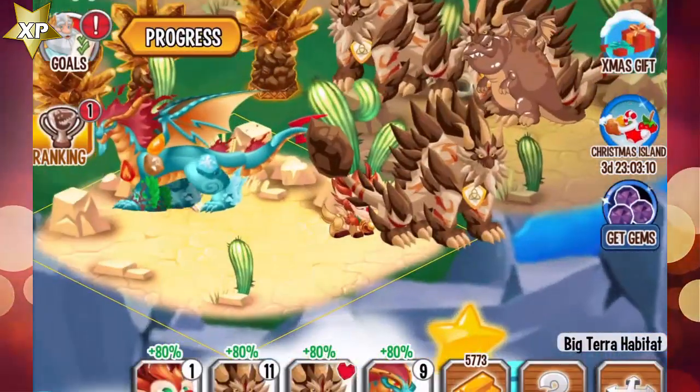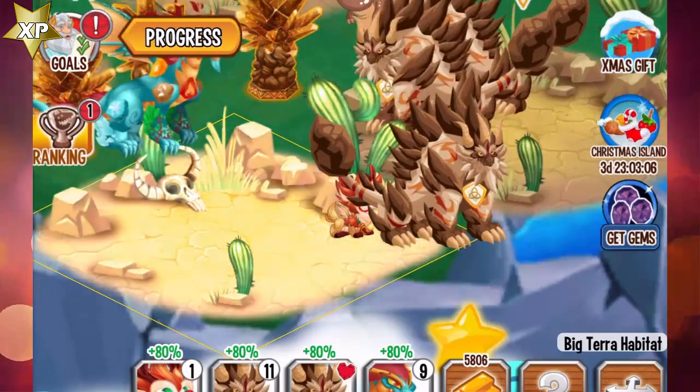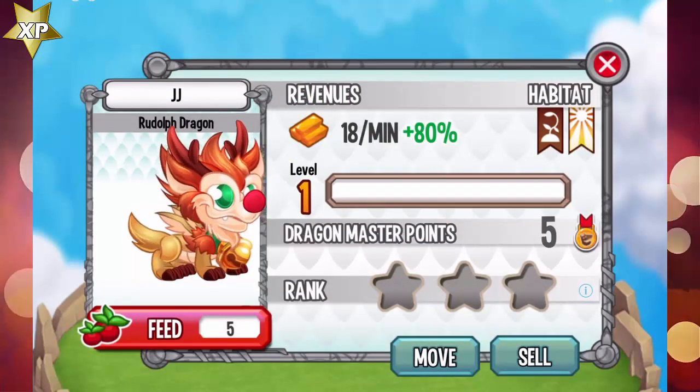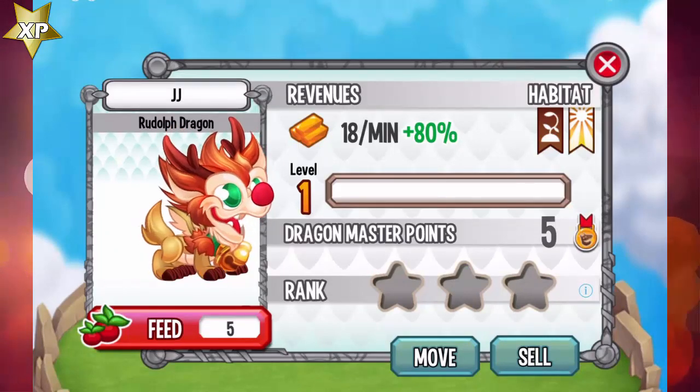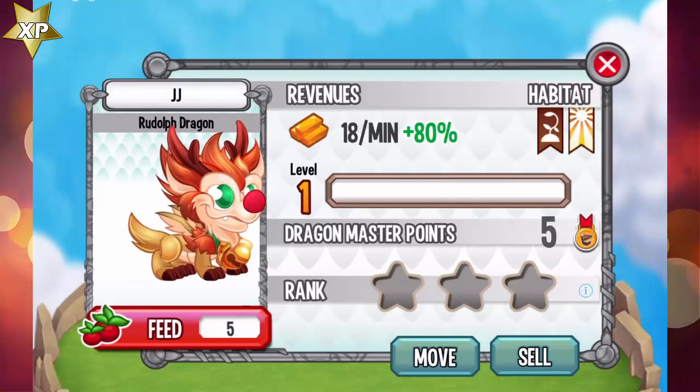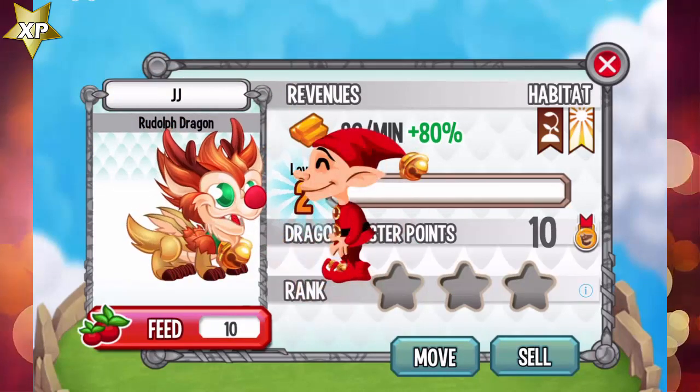Alright, let's check out the little baby Rudolph dragon — check it out, clown nose! Okay, let's see if there's any animation at level 2. Oh, check it out!